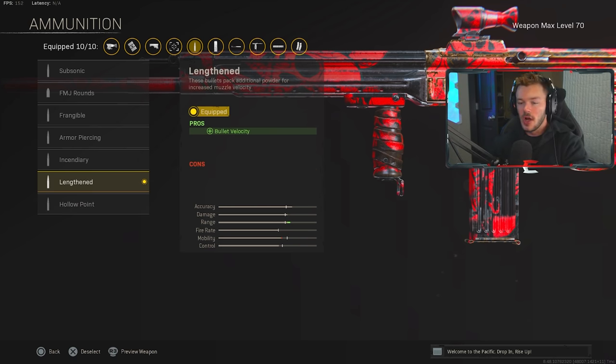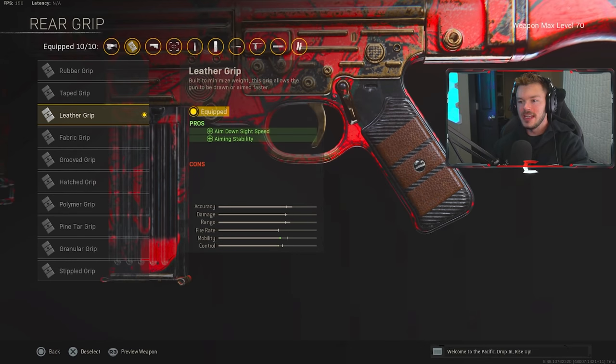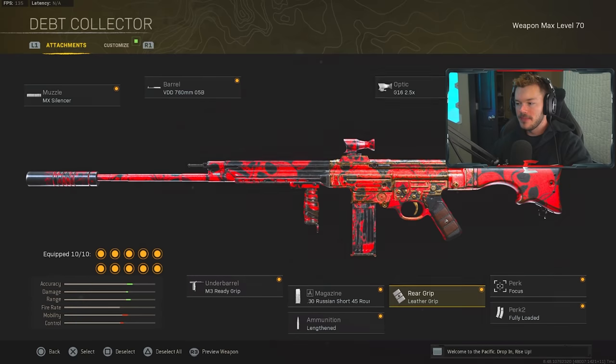In the rear grip section we're throwing on the Leather Grip for increased ADS speed and aiming stability. It's got no cons, which is always awesome. The Fabric Grip negatively hits your accuracy, so we're not going with that — Leather gives you the benefits without the cons.